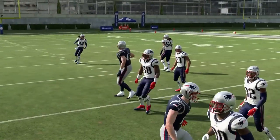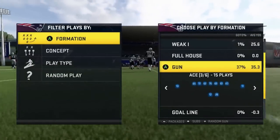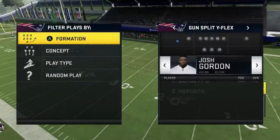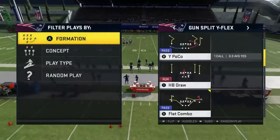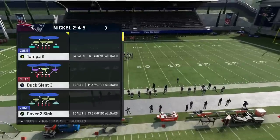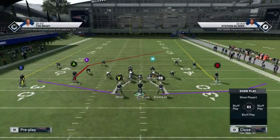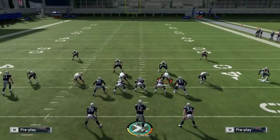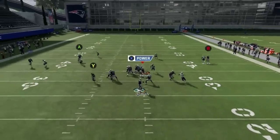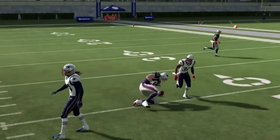Out of this same formation if you're going against somebody that's heavy blitzing you, man coverage - the greatest route in the world is that goes-wide post. You have to have over 90 deep route rating, over 90 release. Against like some sort of man blitz - let's put them into over storm brave. If they press you, watch Gordon. If you have over 90 release on all-pro you can auto-win. His safety kind of went playmaker - this is really acting weird right now.